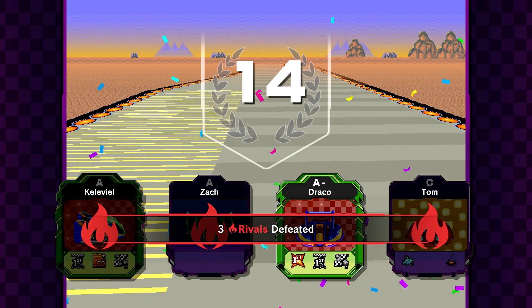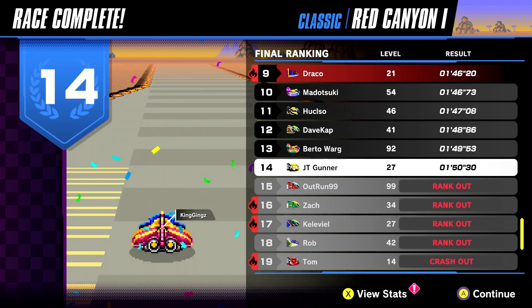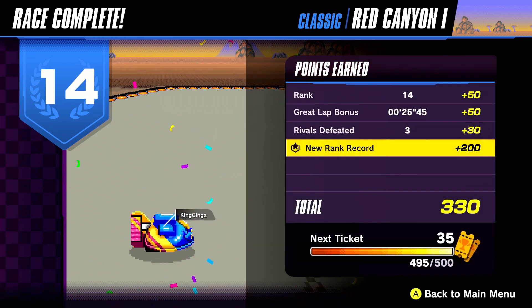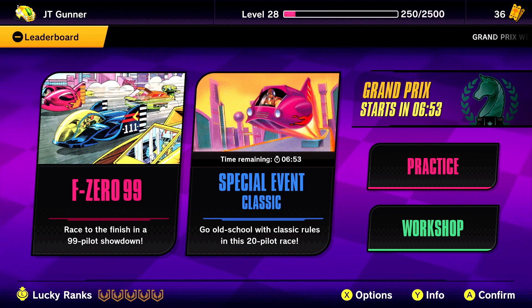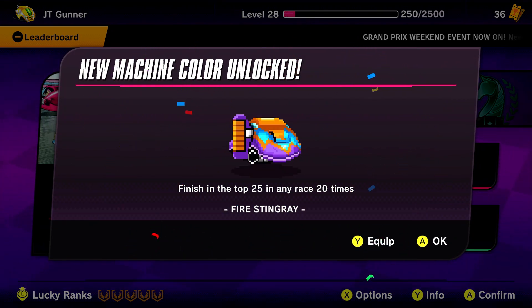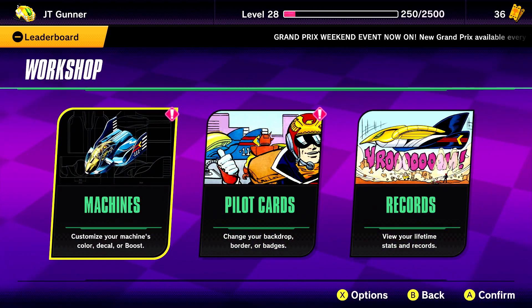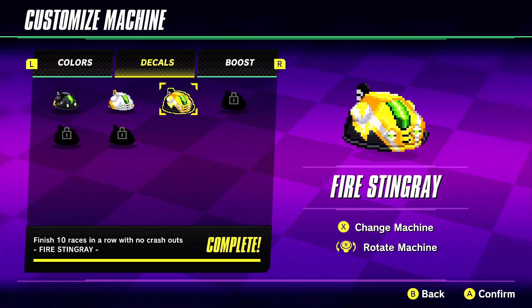Alright, let's see. Can I do another one? Sure can. I don't know how many more of these I'm gonna do in this video. It's an interesting game mode. Finish top 25 in any race 20 times — ooh, I gotta do a color scheme. Let me go to my workshop. Because I've been playing this game on my own time, I've definitely got more colors and more decals for my cars.